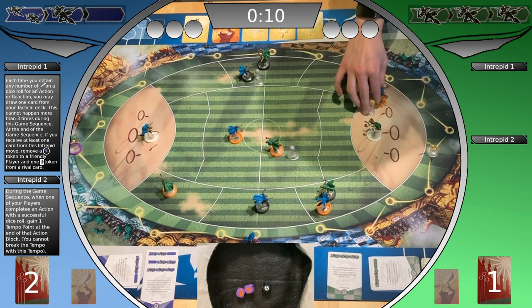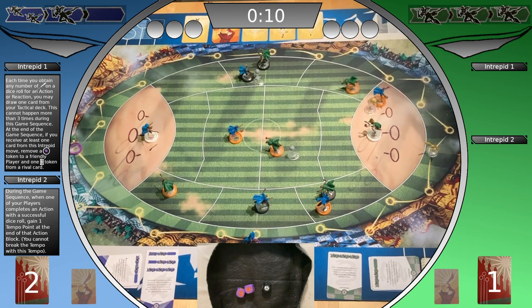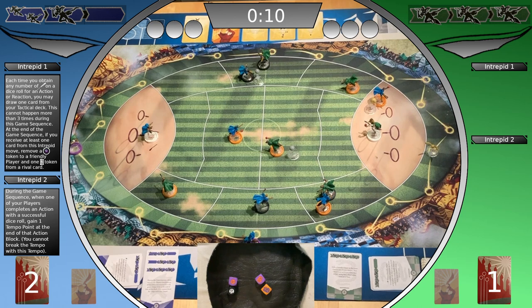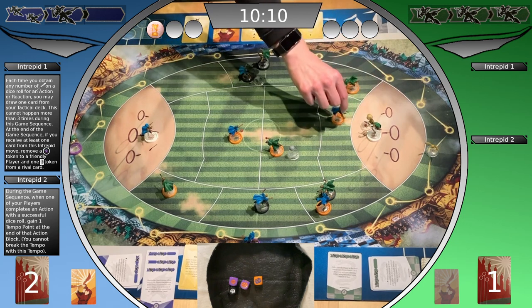Ravenclaw breaks the tempo to move into the scoring area and with the second action performs a shoot. They gain one automatic success, which is negated by the stun token. Shoot — reroll two for two intrepid moves — two successes. The keeper tries to catch — no opportunities. Expends his goal token to reroll one — still no opportunities. The shoot is successful. Ravenclaw gains a tempo point and ten points as well as a snitch card — slipstreaming. A new snitch card is revealed. The keeper gets the quaffle and the Ravenclaw player shifts out of the scoring area. Keeper's kickoff.